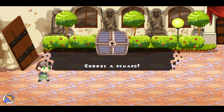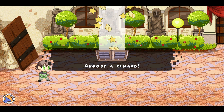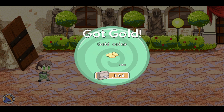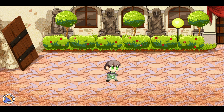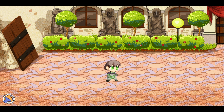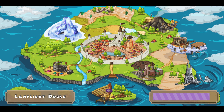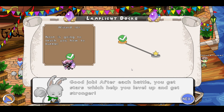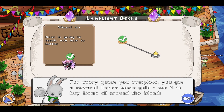We won! Woohoo! Let's choose this reward. And we have 100 gold. Awesome. I like the flowers on the bushes there. That was a pretty cool background. Good job! After each battle, you get stars which help you level up and get stronger. Thank you, Newt. For every quest you complete, you get a reward. Here's some gold — use it to buy items all around the island. Thank you so much. Alright, we got the quest and we have 500 gold.